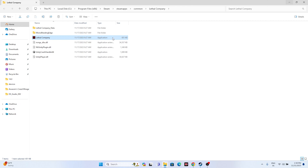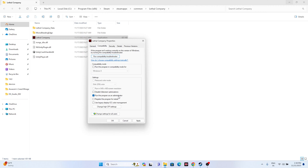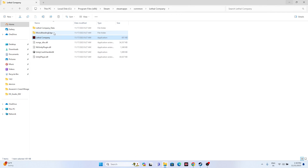Since we're in the installation folder, I'll show you two more steps. First, we have to run the game as an administrator. Just right-click the executable, go to Show More Options, go to Properties, go to Compatibility, check Run this program as administrator, click Apply, then OK. Try launching and it should work fine.